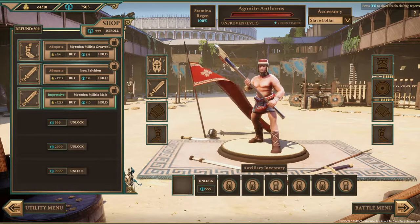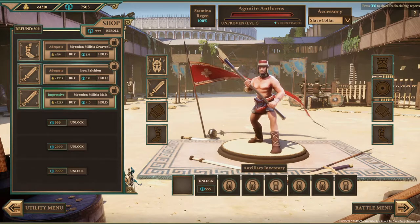All right, welcome back citizens. Let's talk Scolo — the place where you train. There are three screens here and we're going to cover them all. This is obviously your character screen.